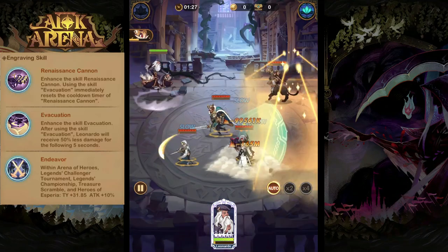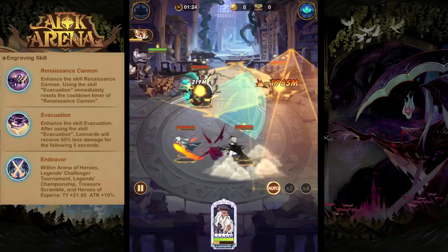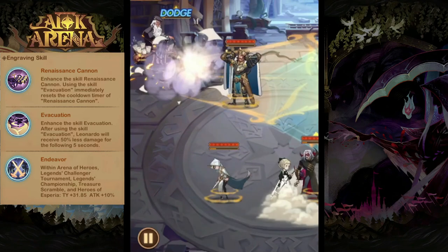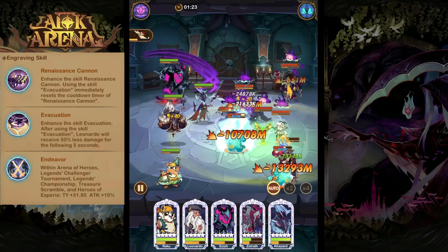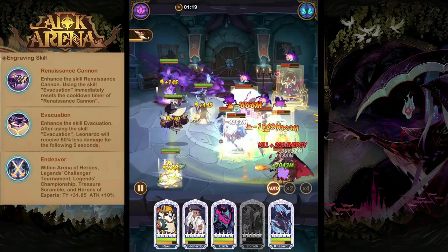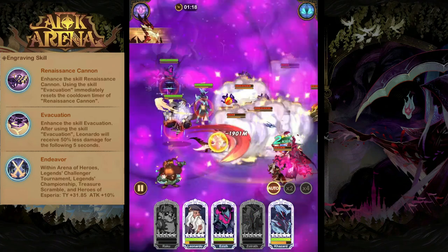Finally, we have his engravings. At level 30, using the skill Evacuation will immediately reset the cooldown of his Renaissance Cannon ability. Then at level 60, after using the skill Evacuation, he will receive 50% less damage for the following five seconds.